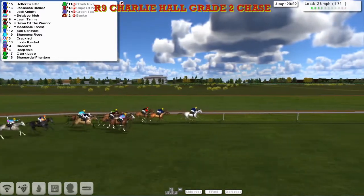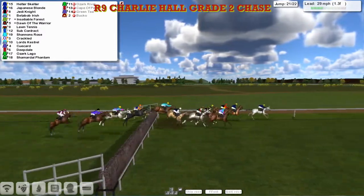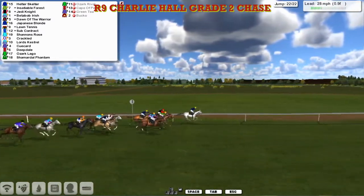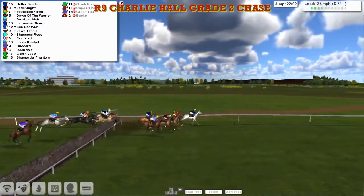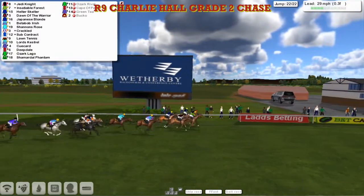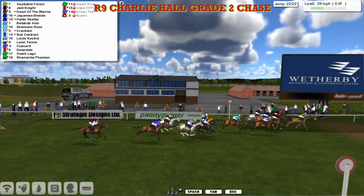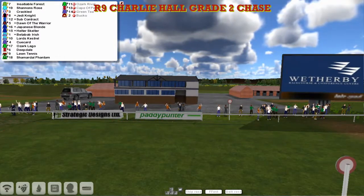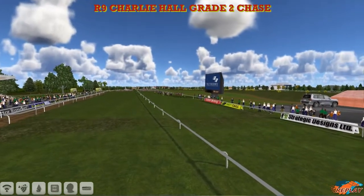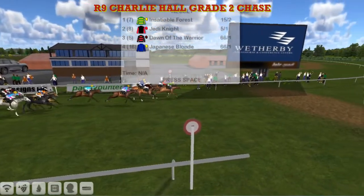This is the final ditch — slow jump again by the leader. Jedi Knight moving into second. Better Bob Irish is fourth, then Lawn Tennis and Dawn of the Warriors. Over the second last they go and this time a mistake was by Japanese Blonde. They've got one more fence to take and it's Helter Skelter. Insatiable Forest has come through into second. Over it they go. Insatiable Forest, Jedi Knight — now they've come to challenge the lead. It's up to the final half. Jedi Knight, Insatiable Forest — Insatiable Forest just getting up to take it! Insatiable Forest wins it. Jedi Knight second. Dawn of the Warrior third. And Shannon's Rose was running on again. They finished pretty much in a heap, which makes you think there's probably not a Gold Cup winner in there.